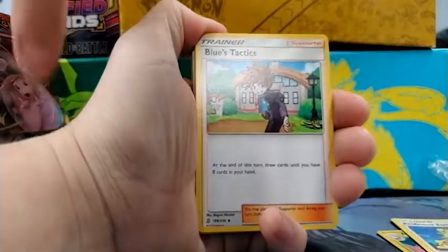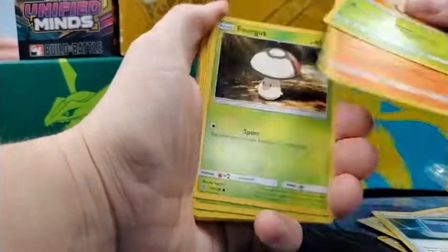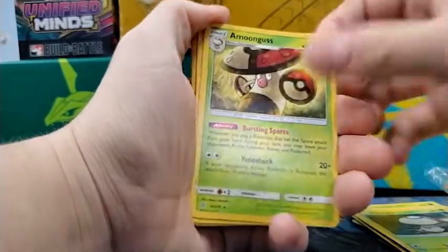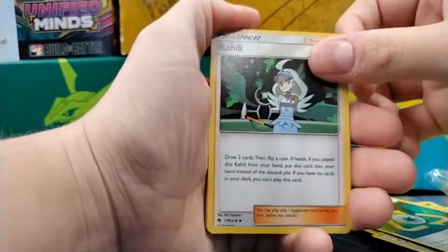Professor Elm's Lecture, Blue's Tactic, Howl, Pokecom, Shroomish, Perlune, Fungus - at least it can't be a Recycling Fungus. Another Fungus, a Moongus, another Moongus, Recycle Energy. I love this card, I used it in the last pre-release kit.